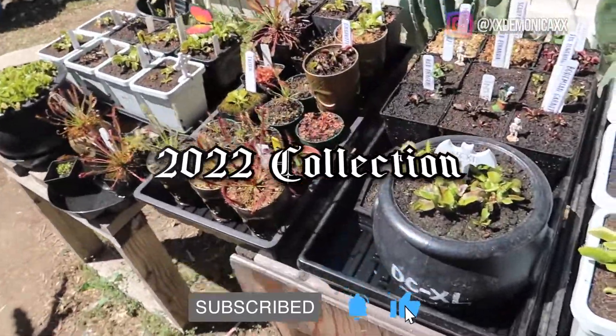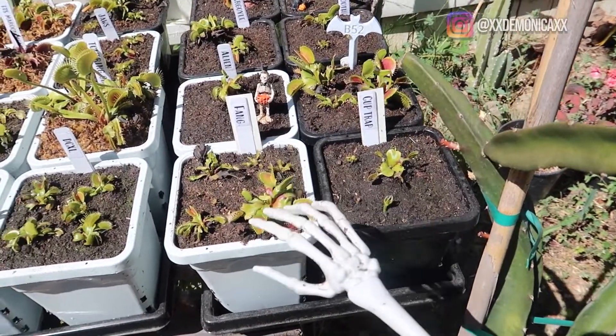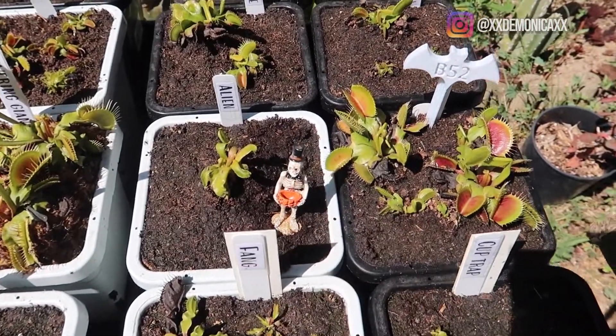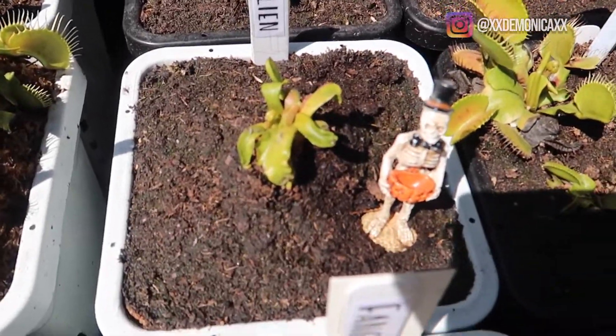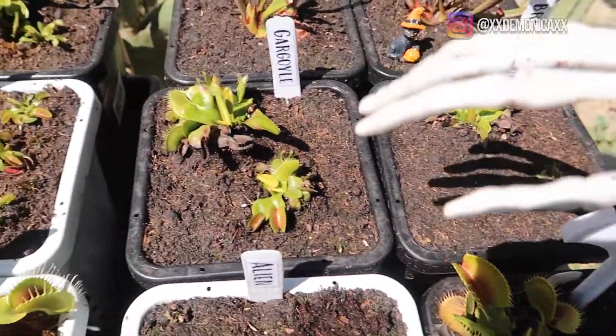I'm going to start on this side of my collection. Here I have Cup Trap, Fang, B-52, and Alien. I ended up getting the Alien from Jeremiah Harris, so I'm excited to see it grow. Here I have Bristle 2 and Gargoyle.